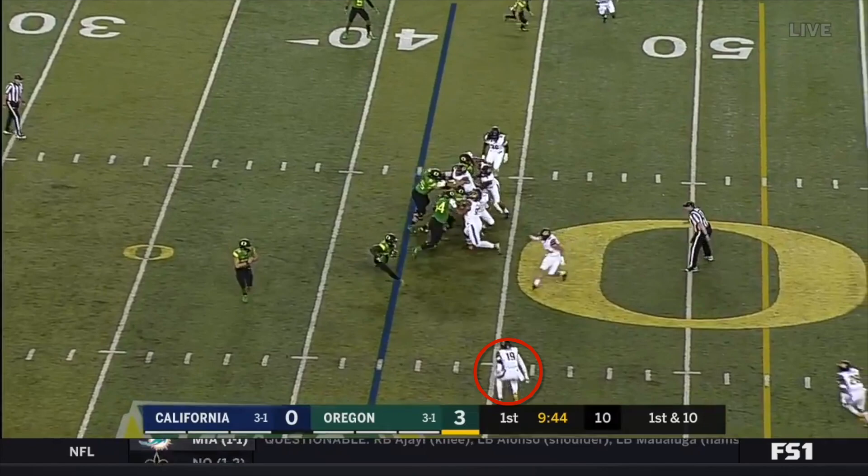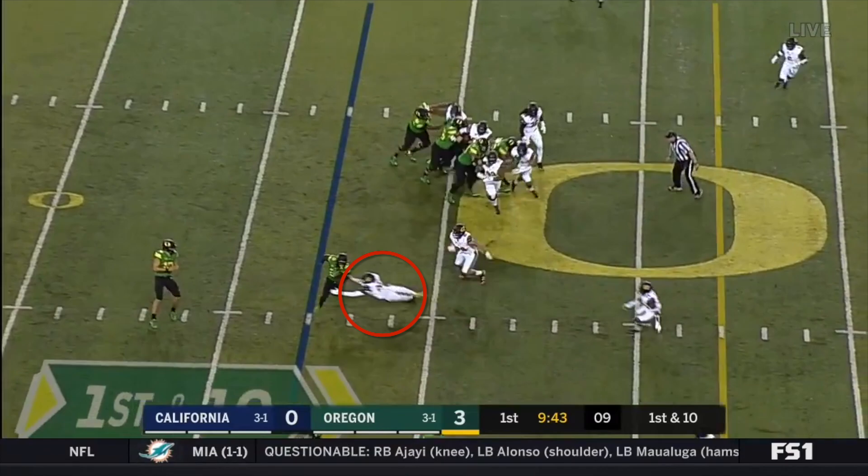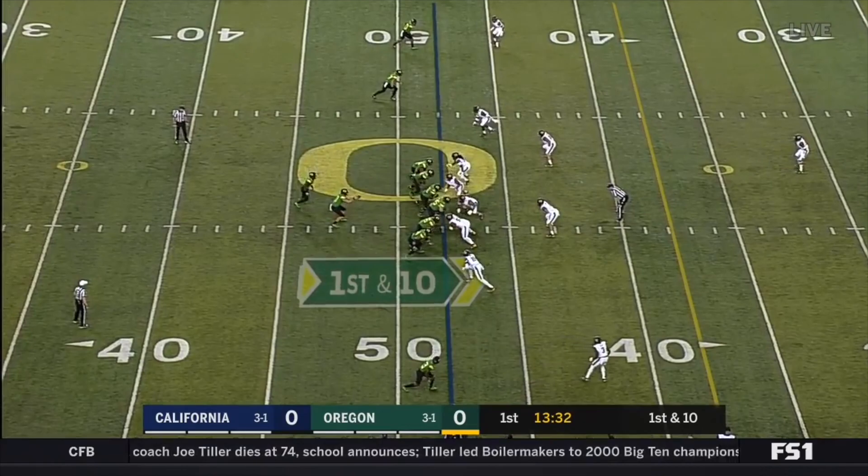As we run the play forward, we see that Cal's actually in great shape. They've got an inside linebacker to take the cutback, an outside linebacker to take the quarterback, and a safety running the lane between the two. However, the outside linebacker over-pursues to the inside, and what should have been a one-yard gain turns into a 13-yard gain.